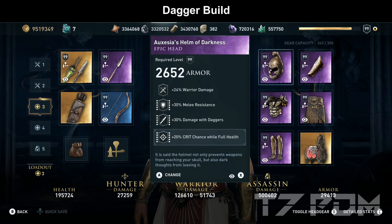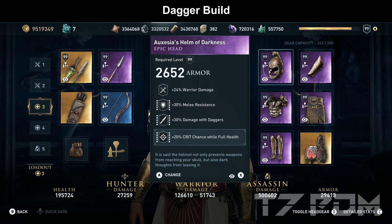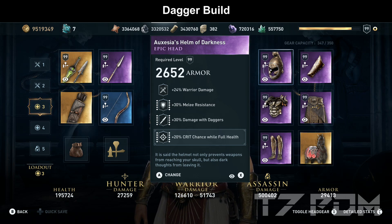For the helmet, we use the Oxysius Helm of Darkness — a very unique item. It has warrior damage, 30% melee resistance, and damage with daggers, and we engrave 20% crit chance while full health on it. So we will use both unique melee resistance items in this build: the Spartan Javelin together with the Oxysius Helm of Darkness, which fits really well in a dagger build thanks to its damage with daggers.